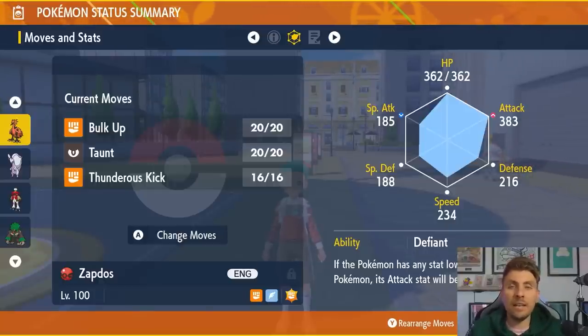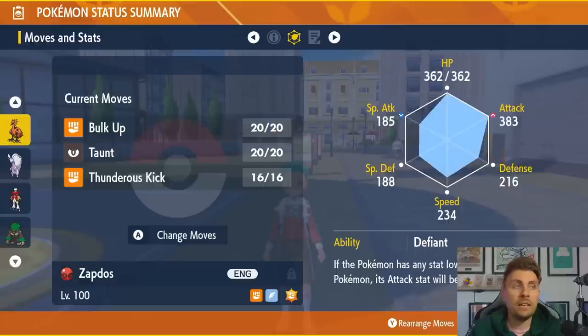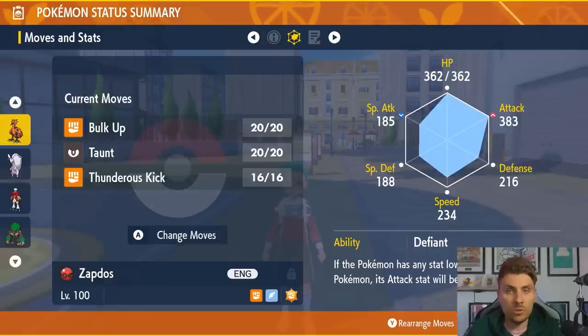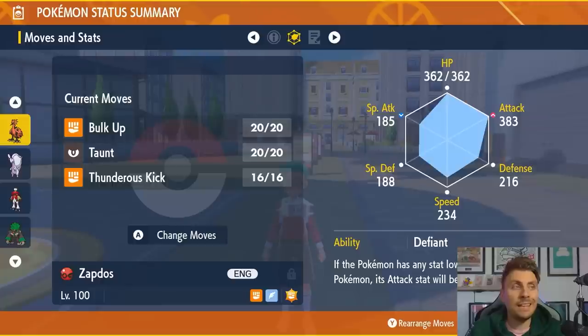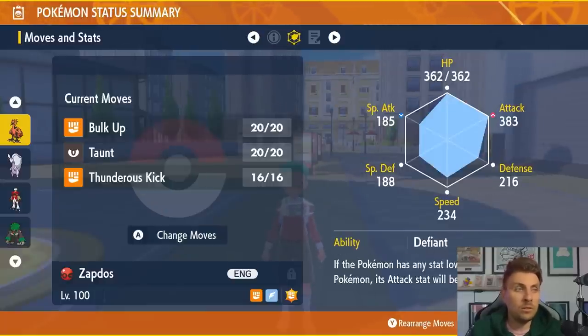After Taunt, start spamming Thunderous Kick — every time it lands it lowers the Defense stat of the opposing Pokemon, making you progressively stronger. Wait for the shield to go up and your stats to be nullified, then go for a couple of Bulk Ups and continue using Thunderous Kick. You'll be able to Terastallize pretty early, and combined with Shell Bell you should be able to stick around for a long time.